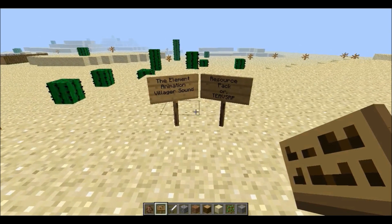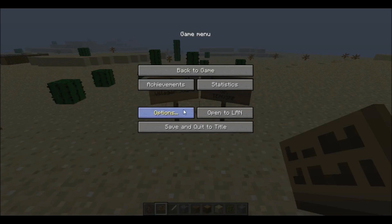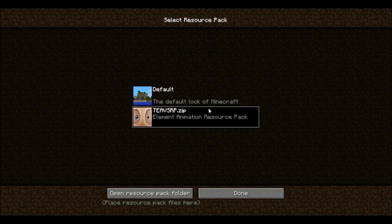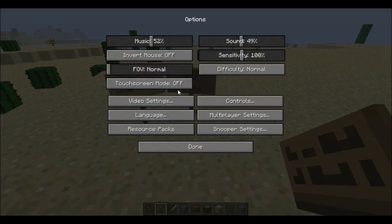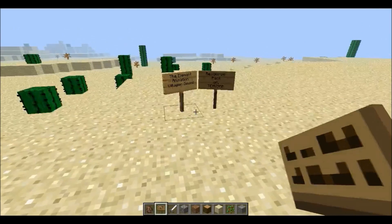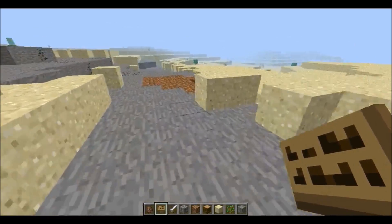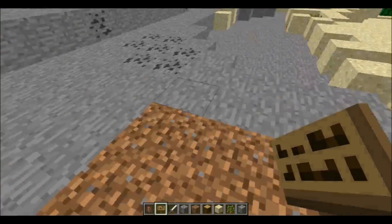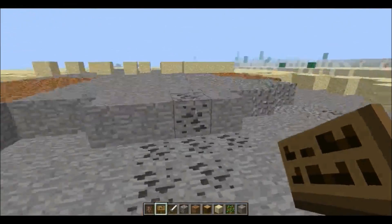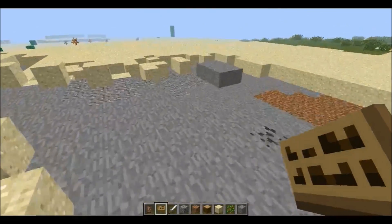Basically it's a resource pack — and just there you can hear the little villager talk with everything I do. Basically anything I do there's going to be a villager noise. As I'm walking on sand you can hear it, though the silly villagers don't know how to narrate me properly — that's dirt, not gravel.